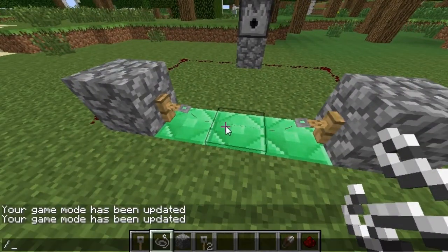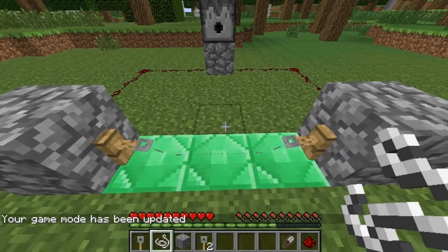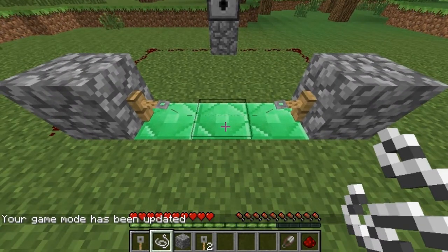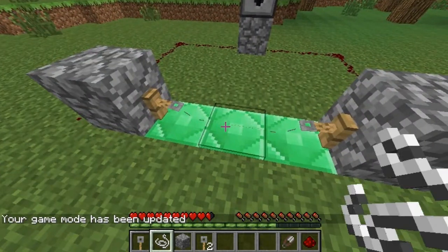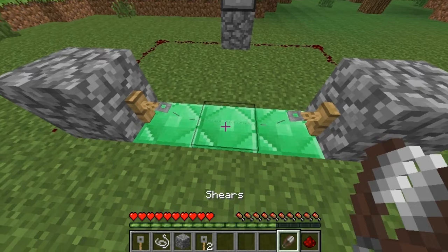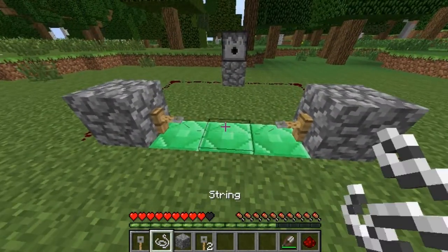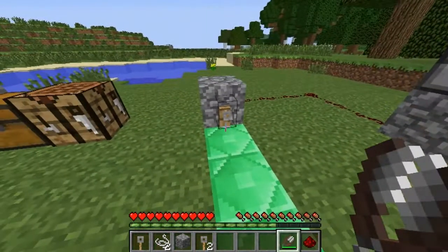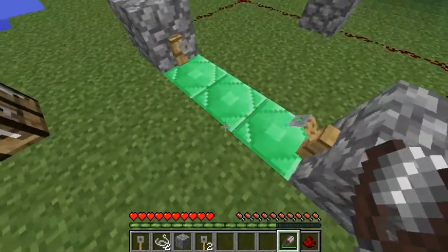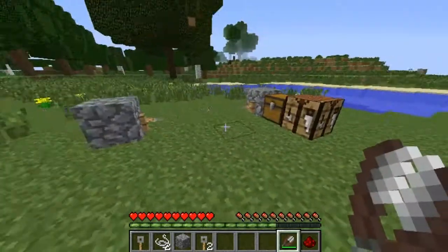Let me show you in survival — if you break the string without using shears, the redstone will create a little pulse. As you see, it still shoots me. But if you do it with shears, it won't do that. It breaks it and you don't get shot by the redstone. So if you're on survival and you see a tripwire hooked up, make sure you have some shears to break it so your friends don't get you in a lava trap or something.